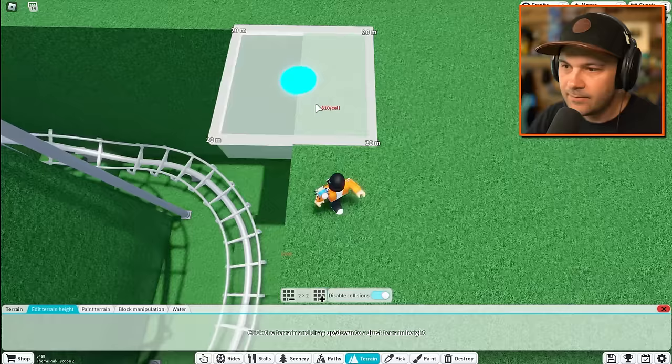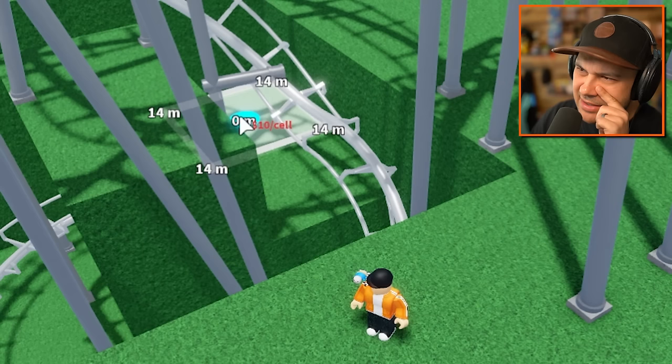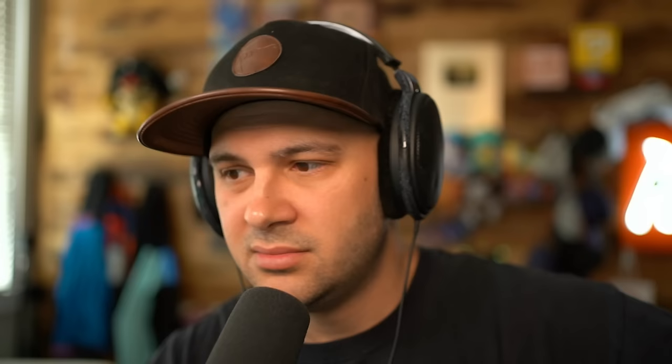I'm a little worried about this part - they turn upside down, don't they? Do Robloxians need their heads? Just asking, no particular reason. You can go straight up with this thing - that's crazy. If you can go straight up that means you can go straight down. Maybe add another chain system and then go straight back up for a crazy drop. Let's give that a go - this is a stupidly designed ride.